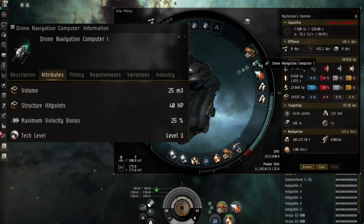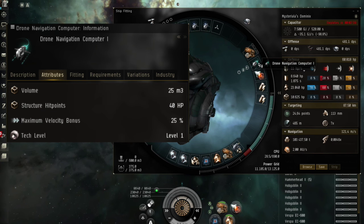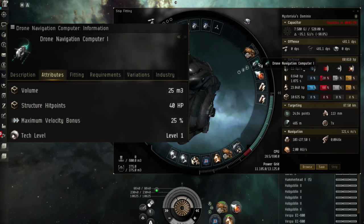The Drone Navigation Computer increases the microwarp drive speed of your drones. They use this to get close to far-away targets, so fitting one of these computers will reduce the time it takes for your drones to reach their target.